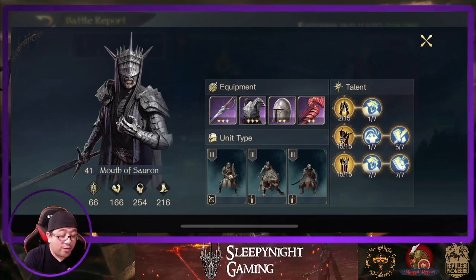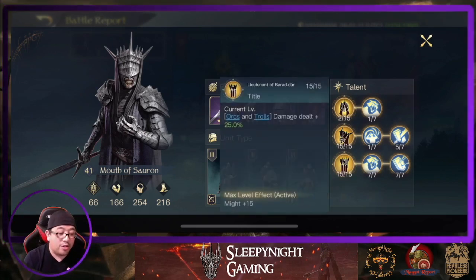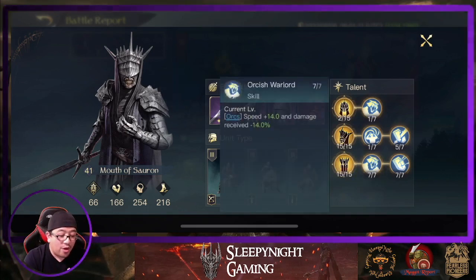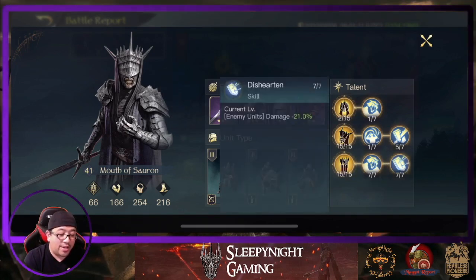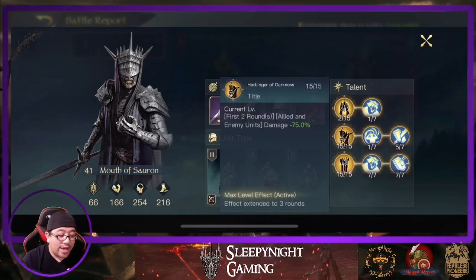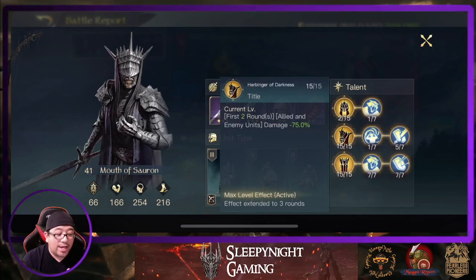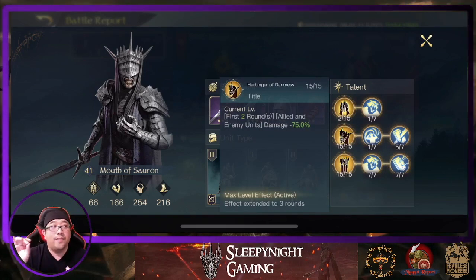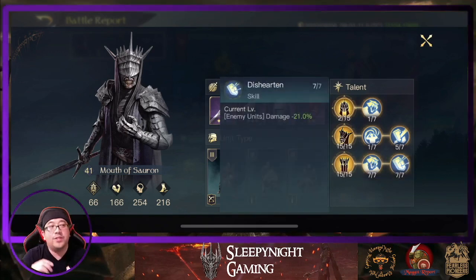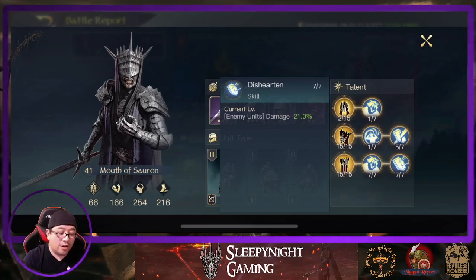The skill that we're going to use today is Lieutenant of Barad-dûr — orcs and throw damage plus 25, orc warlord, and disheartened. Then we're going to go Harboring Darkness. So the first 3 rounds, allies and enemy unit damage dealt by 75, topped up with 21. So in the first 3 rounds, I expect them to do very, very low damage.